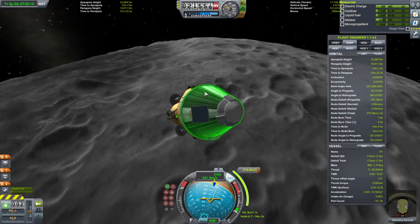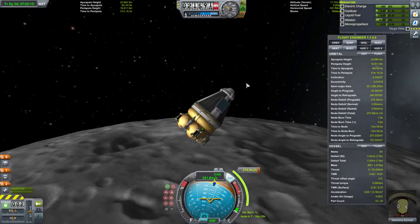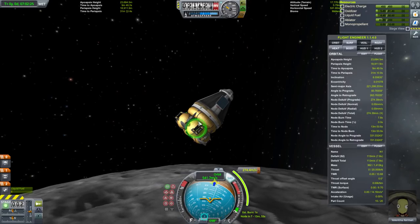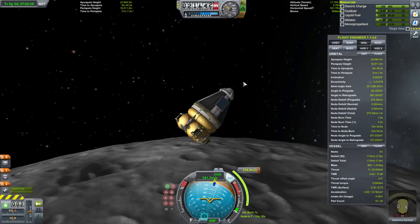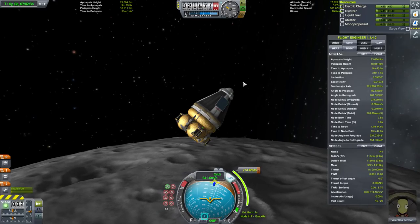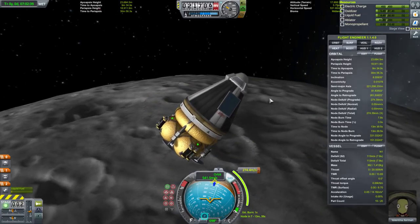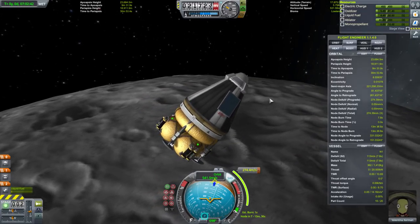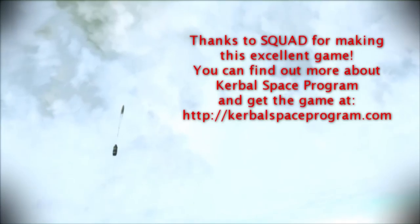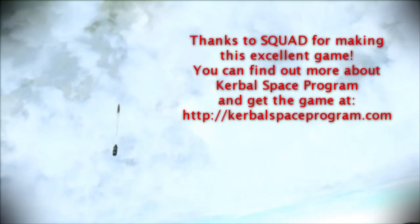But I'm gonna leave that to you guys. I'll give you the craft file — you guys can figure it out. Or, if you don't have the Making History DLC, you can probably replicate it. Maybe I can sub-assembly the base rocket. I don't know if I've accidentally used some part that's only from the Making History DLC, but you can try. So I'll link the full craft and the sub-assembly — hopefully you can open those. Alright, so with that, thank you for watching. I hope you enjoyed this video. If you did enjoy this video, please do press like. And I'll see you next time.